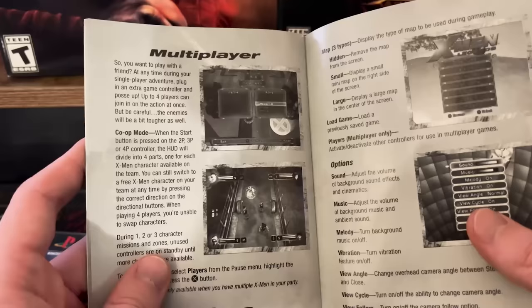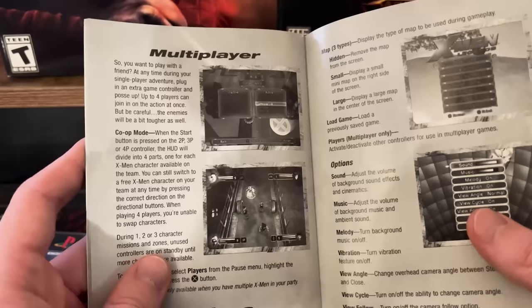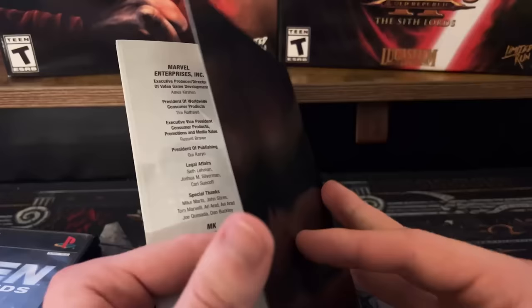Multiplayer was a big component — I'm sure many of you have stories about playing with a friend. I do not, but I do have that with Ultimate Alliance. The back of the manual is just promoting the Brady strategy guide for X-Men Legends. And that is your complete box copy of X-Men Legends.